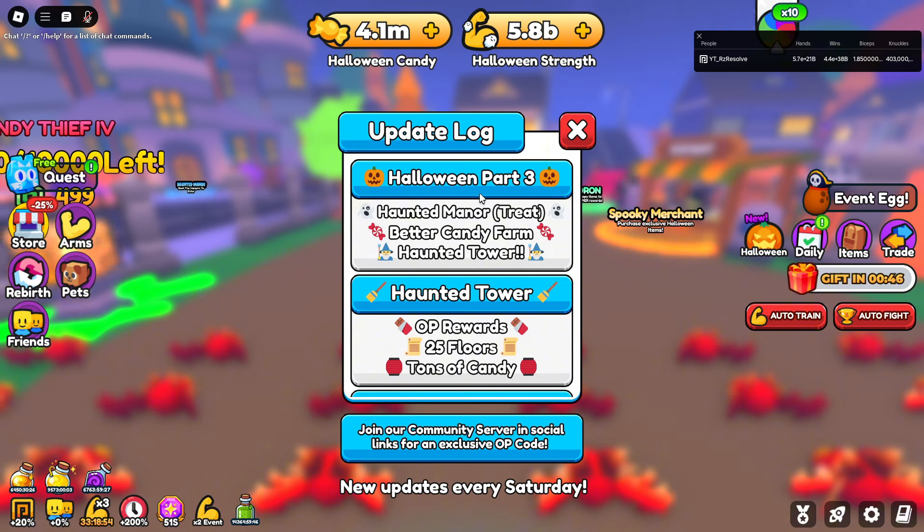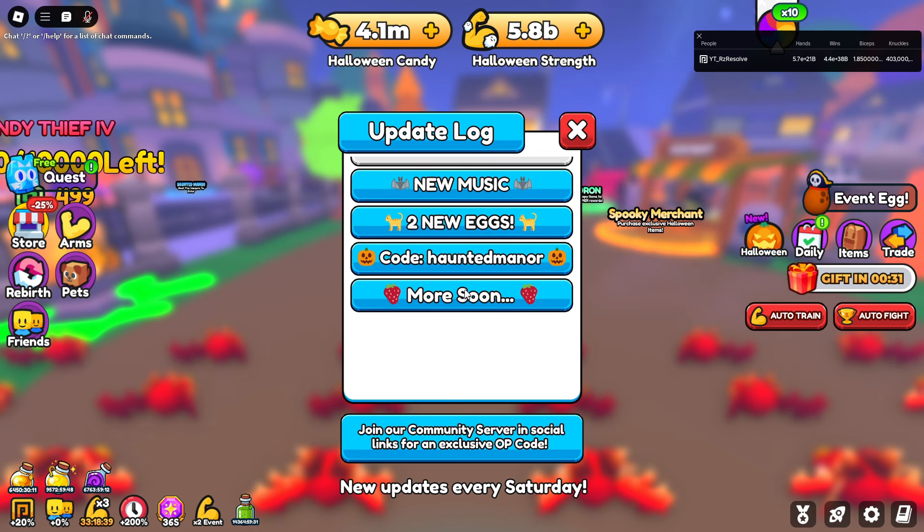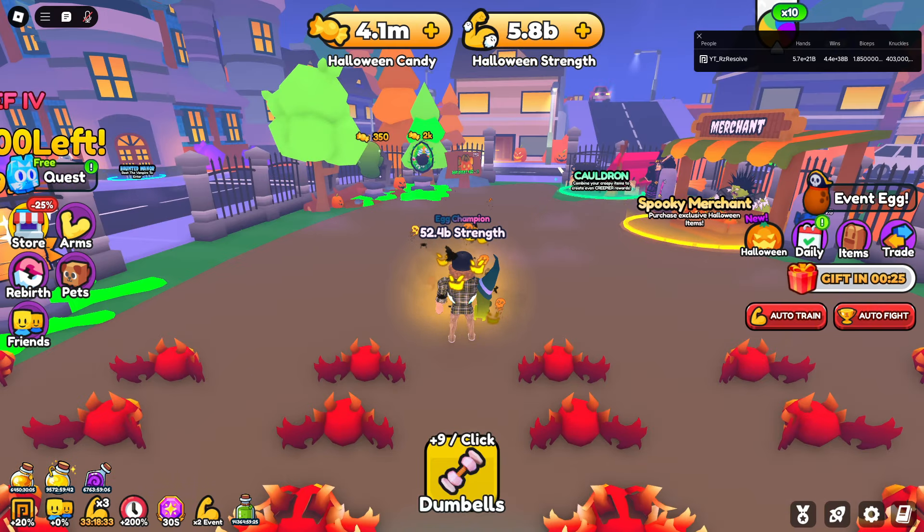So you've got Halloween Part 3: Haunted Manor. There's a Treat, Better Candy Farm, and Haunted Tower. The Haunted Manor might be better for candy. The Haunted Tower has OP rewards, 25 floors, tons of candy, new music, 2 new eggs, and the code is 'Haunted Manor.' That didn't give a lot of detail, so we're definitely going to look at this more.